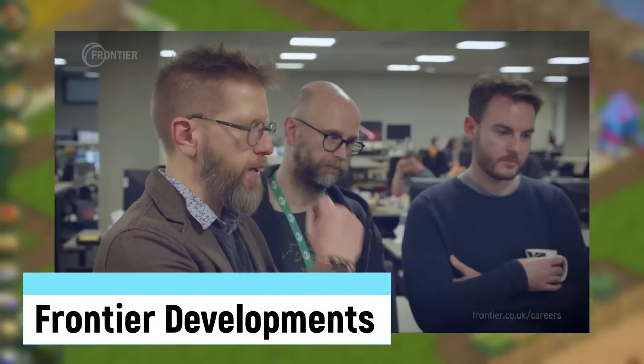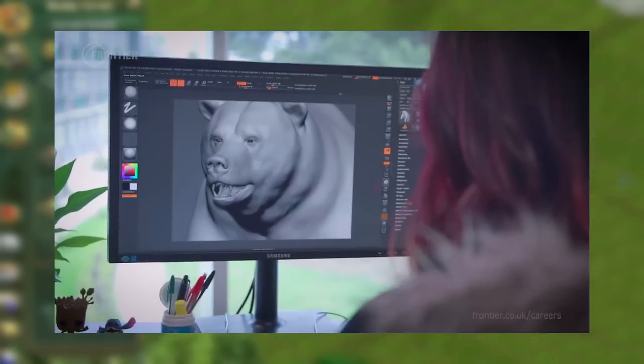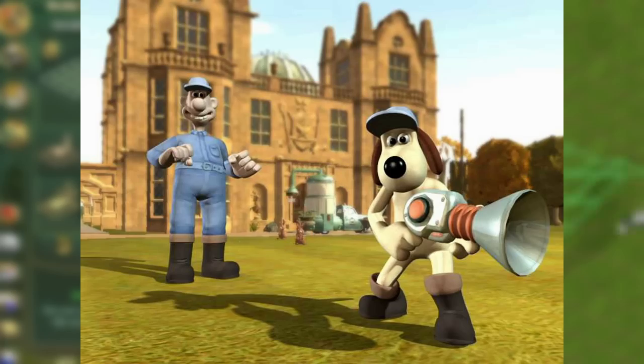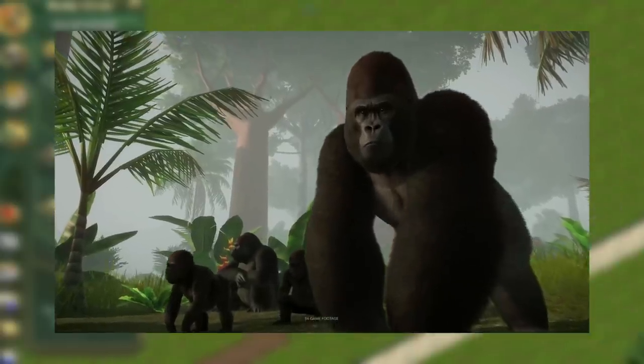Frontier Developments was the developer who teamed up with Microsoft to make the Xbox Zoo Tycoon game. The original company was founded in 1994 in Britain. A second studio opened in Nova Scotia in 2012 but closed in 2015. They are mainly known for their contributions to the RollerCoaster Tycoon games, some Wallace and Gromit games, and Jurassic World Evolution. Eventually they would release Planet Zoo, which is still going strong.